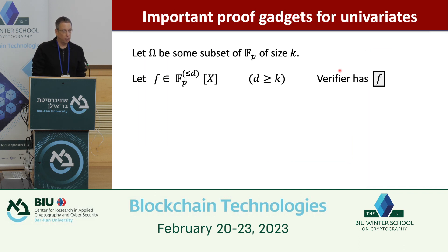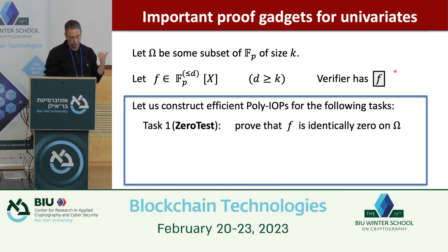Now I'll discuss important proof gadgets for building a SNARK. These are for univariate polynomials. We fix a set Ω as a subset of the finite field of size k. Given a polynomial f of degree at most d that the prover has committed to, there are three building blocks: a zero test (prove f is identically zero on all of Ω), a sum check (prove the sum of f(a) over all a in Ω equals zero), and a product check (prove the product of f(a) over Ω equals one).